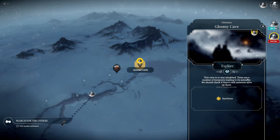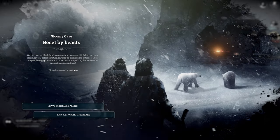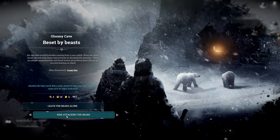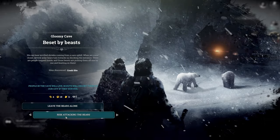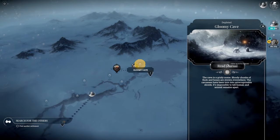Our scouts are waiting. This cave was inhabited - there are a number of footprints leading to its entrance. We should check if there's still someone alive. We can hear terrified shrieks coming from a cave uphill. When we come closer, several polar bears turn towards us, blocking the entrance. There are people trapped inside and those beasts are just picking them off one by one. We could let the bears kill the survivors, or we could risk attacking the bears - people in the cave will live and scouts will escort them to the city if they survive. We're going to risk attacking the bears. We had to help the survivors - four children, eighteen engineers, and eleven workers joined them and together drove the beasts away. Unfortunately the scouts died from their injuries.